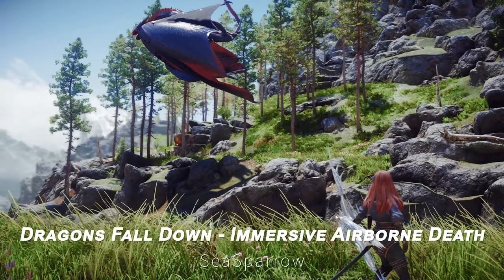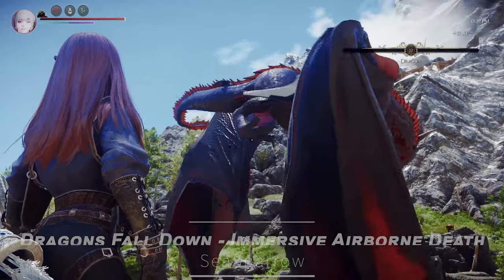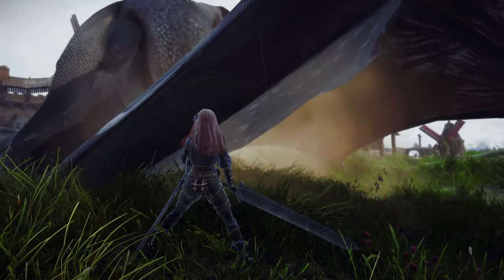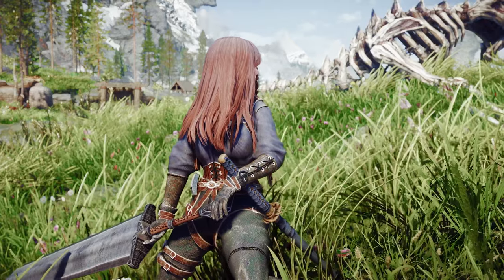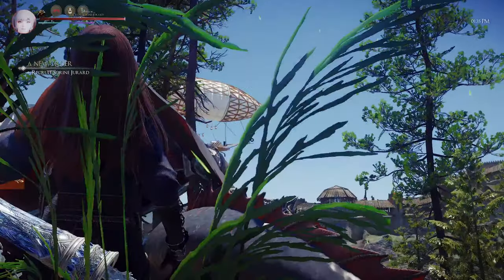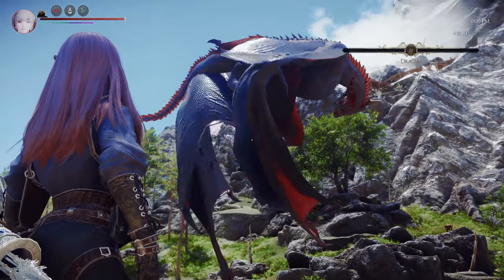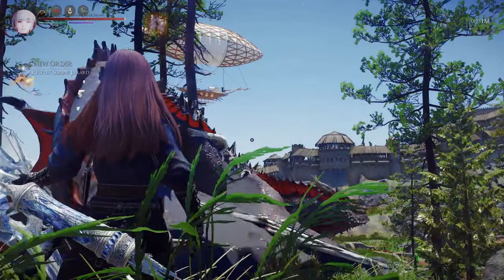Next up is Dragon's Fall Down: Immersive Airborne Death. This mod addresses the behavior of Dragons. When you take down a Dragon in the air, it usually continues to fly around energetically for a while before deliberately falling towards the player and then dying. This mod changes it so that when a Dragon's HP reaches zero, it falls immediately. If you find the original animation unnecessary, why not give this mod a try? It will create a more natural depiction of a Dragon's falling death.